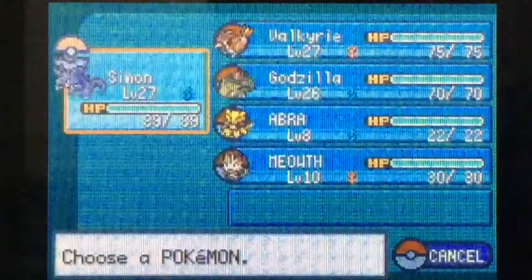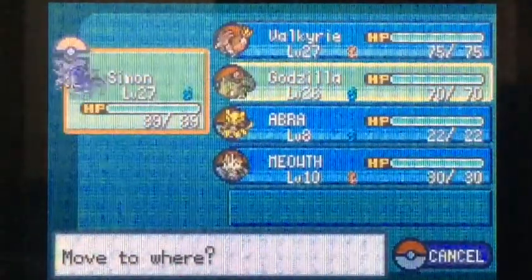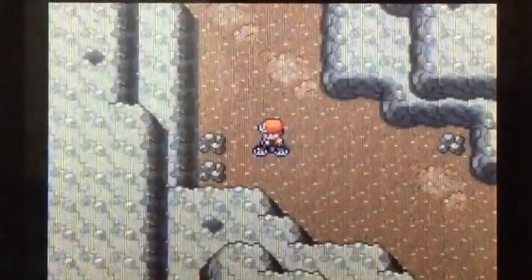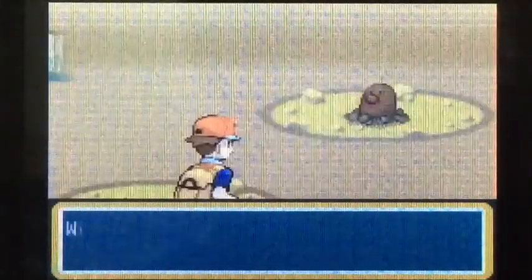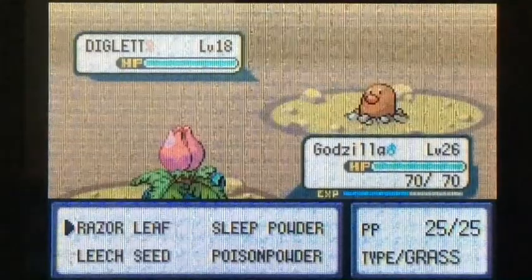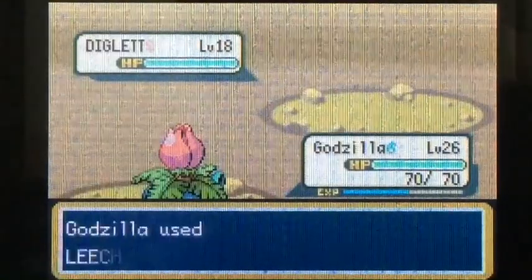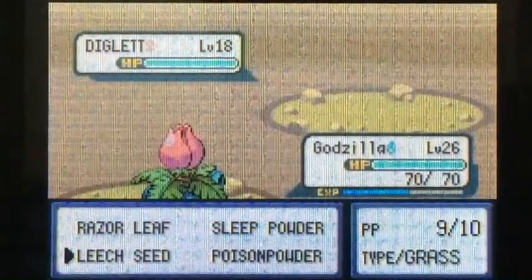It's been a while since I recorded the last part. I'll throw Ivysaur out front since he's the least likely to kill wild Pokemon. So yes, we're going through Diglett's Cave. There are wild Pokemon in here and you can probably guess what they'll be — yes, it's Diglett. Diglett can be a tough Pokemon to catch. I'll go ahead and use Leech Seed. Oh my god, he's faster than me — Ivysaur is so slow.